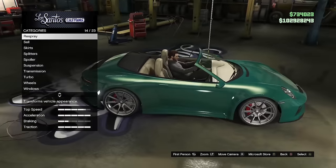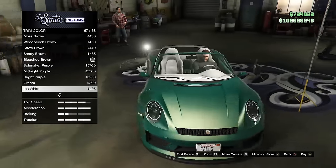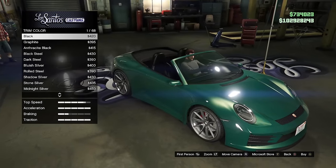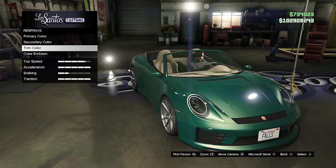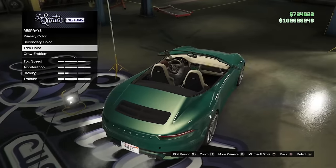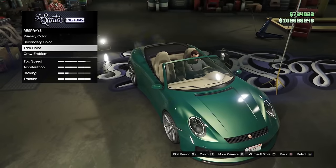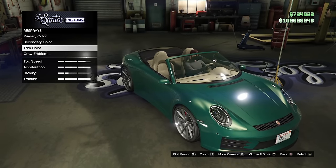This one is more of a tip, but when making trim colors — the interior color of your car — don't just make it white every time. Every time I see a white interior it's just unimaginative. This car is green with a cream pearlescent, so I chose a tan interior and I think it looks great. Please be creative with your cars — don't just choose white or black every time.